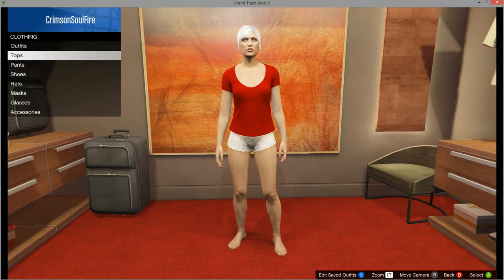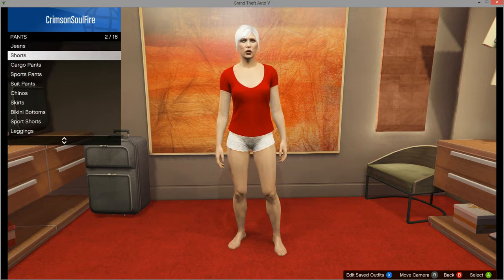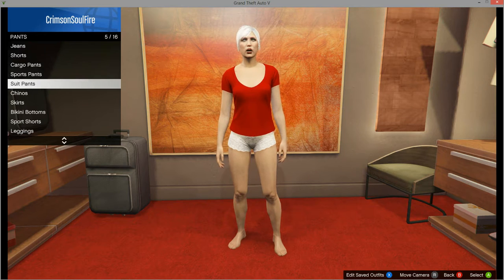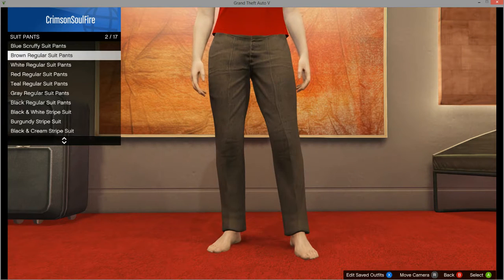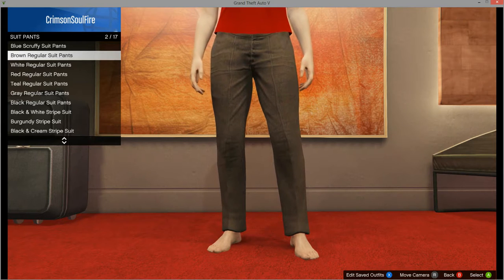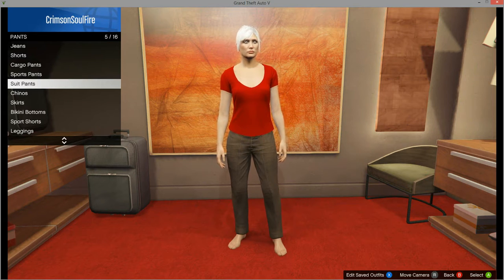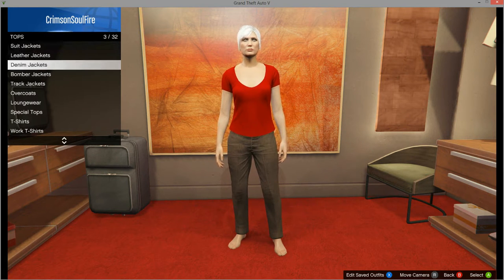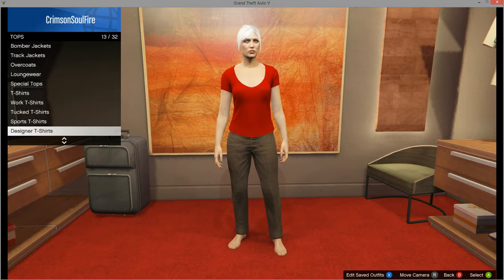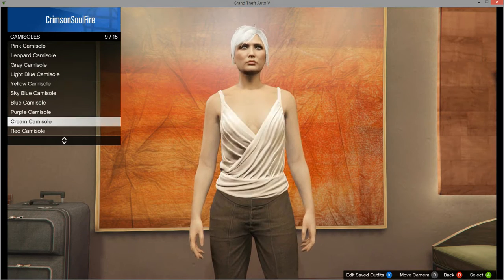The outfit I'm going to choose today — I start off with pants. I'm going into the suit pants, and I'm going to choose the brown regular suit pants. Then I'm going into the tops, and in the tops I'm going to go down to the camisoles and choose the red camisole.